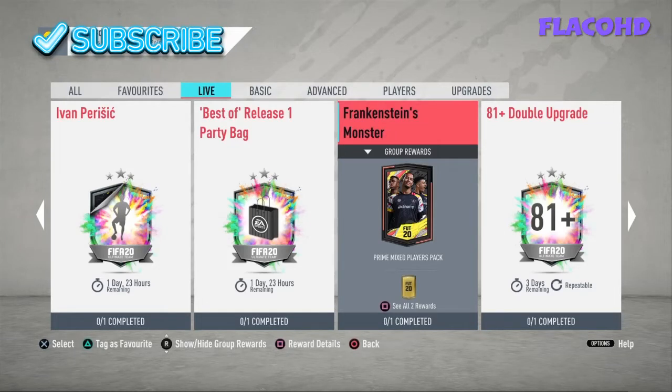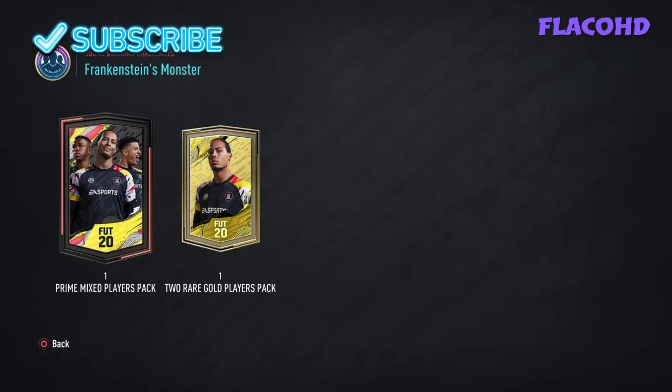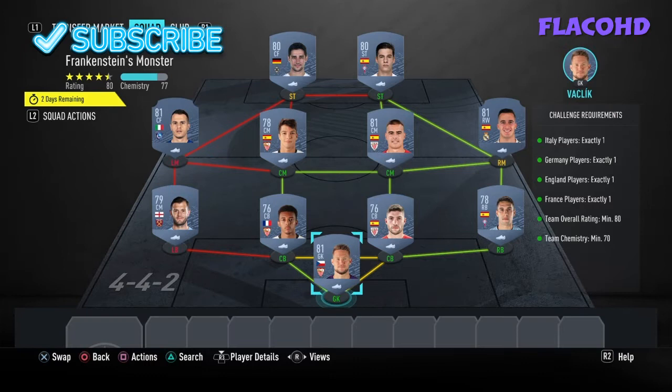Welcome back to the channel. Today I'll be showing you how to do the Frankenstein's Monster SBC. When completing this you get a Prime Mix Players Pack and a Two Rare Gold Players Pack, which are tradable. The requirements are: one Italian player, one German player, one English player, one French player, 80 overall rating, and 70 chemistry.